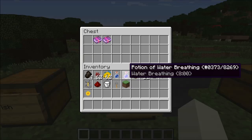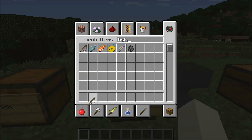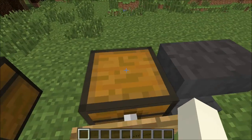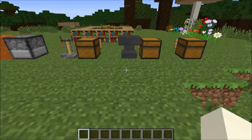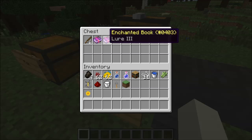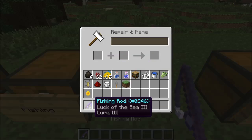They added enchantments to fishing rods. They added Luck of the Sea — I believe with Luck of the Sea you can get items out of the water, like from abandoned ships. They also have Lure III, which I think is like efficiency — the faster you catch fish. So you can take the fishing rod and the books, put them in the anvil, get Luck of the Sea and Lure on it. You can also get Unbreaking.